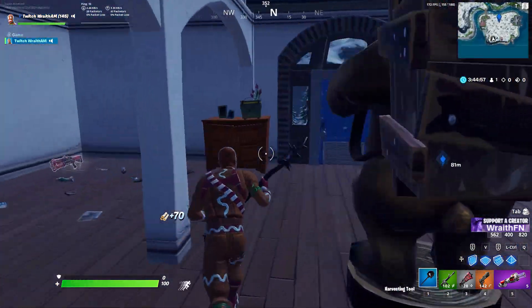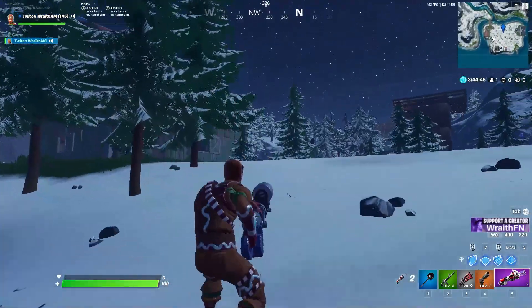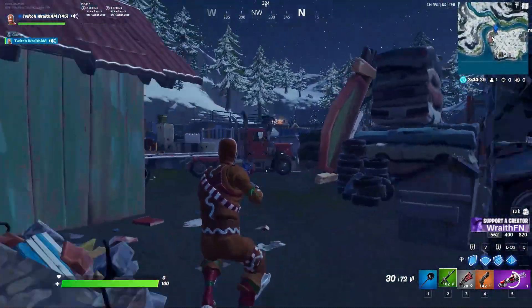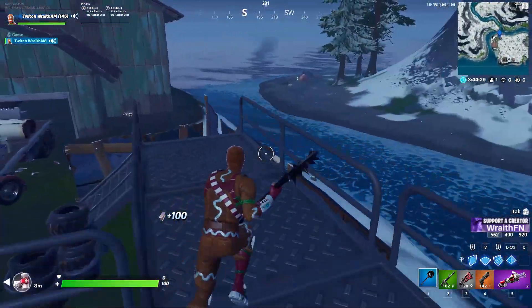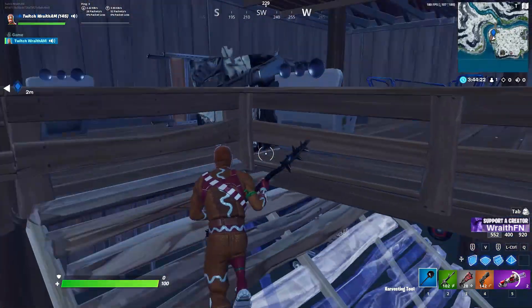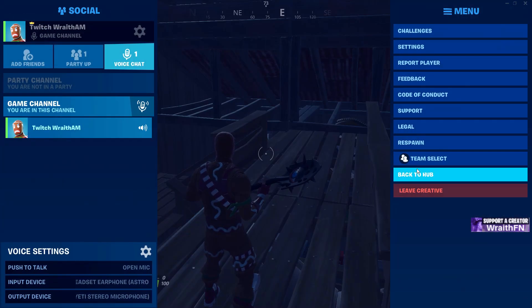Depending on your scenario and play style, you can also visit this little barn nearby which has a couple of chest spawns. For rotation, you can push Misty if you want to fight, take a boat all the way to Slurpy Swamps if you need shield, or rotate to those houses I showed in the first part of the video. That's basically it for today's video — if you enjoyed it make sure you slap a like, comment what you want to see next, hit subscribe, use creator code WraithFN in the item shop, and let me know if you want a duo landing spots video.